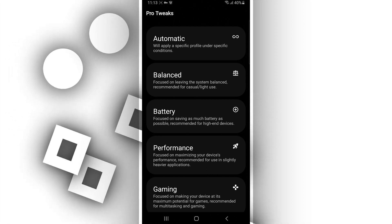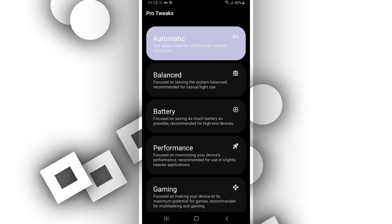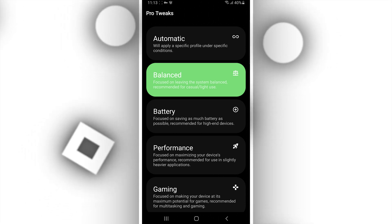There are five modes on the app. The automatic mode, which will apply a specific profile under specific conditions. The balanced mode, focused on leaving the system balanced, recommended for casual light use.